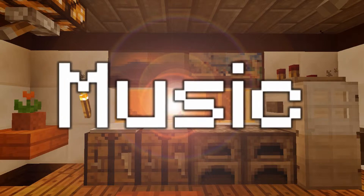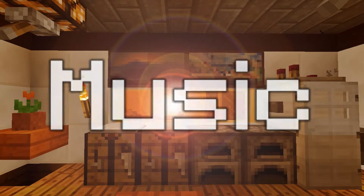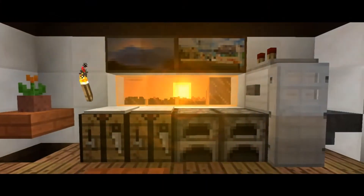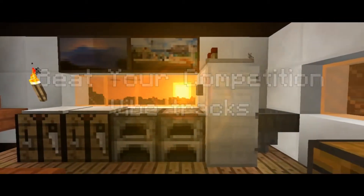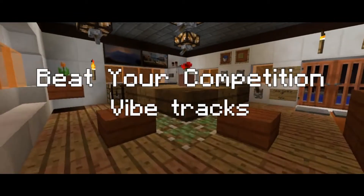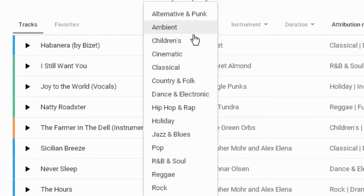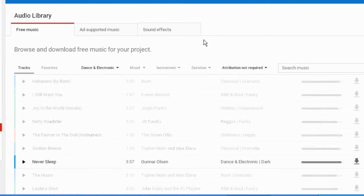When it comes to music, I like to have a meaning behind the song track that I choose, not just a drag and drop into the video to fit the time slot. This particular song is called Beat Your Competition by Vibe Tracks. It's from the YouTube Audio Library, home of hundreds of royalty free songs for any YouTuber to get their hands on.